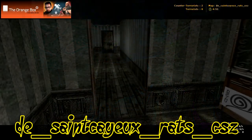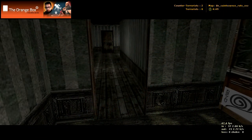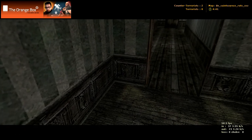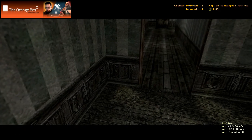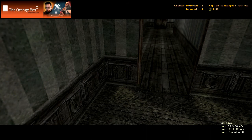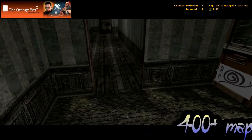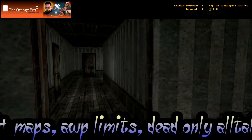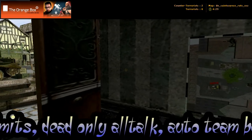Here we got a map called de_saintcayeux_rats_csz. The spelling on Saint-K-O is S-A-I-N-T-C-A-Y-E-U-X. We're starting in the terrorist spawn, and from here we can go to our left or we can go to our right.